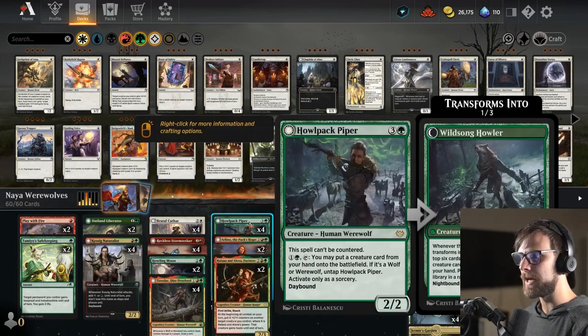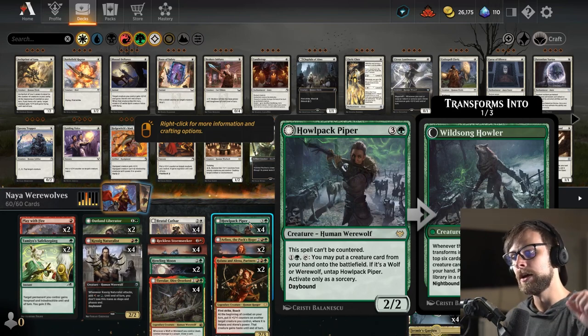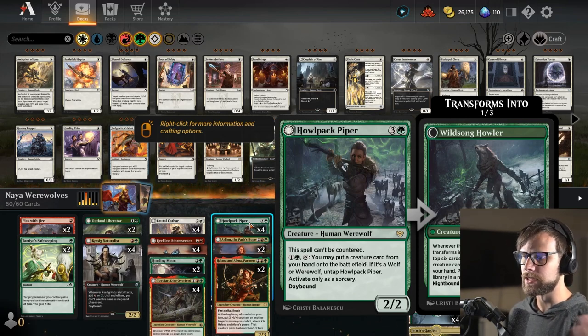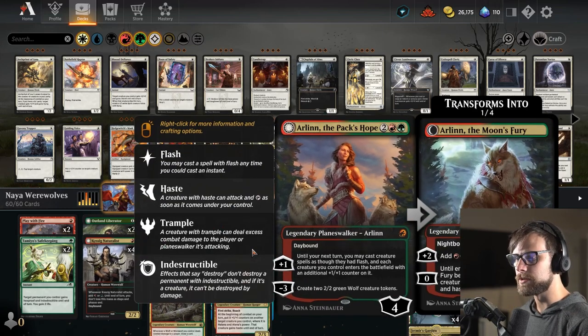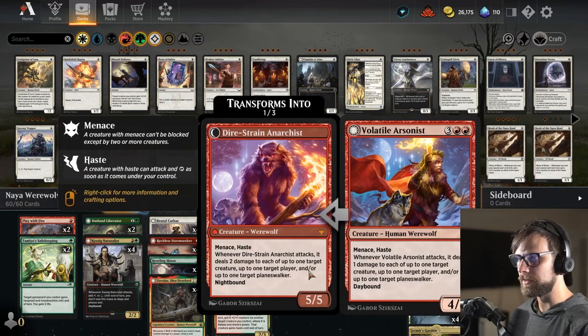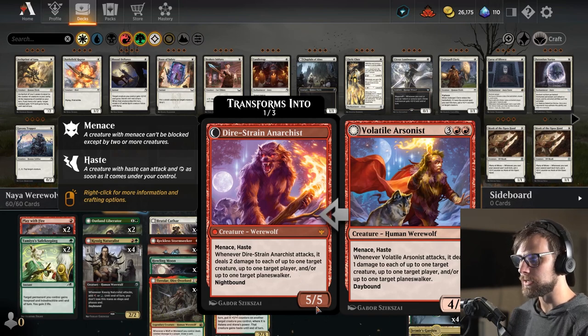Brutal Cathar is really our only white card, but it does give us the removal aspect so we can continue that aggressive push. Reckless Stormseeker, of course, is a phenomenal hasteer — it gives other things haste as well and a little bit of a power bonus. We do have Halupak Piper as a full four-of. One, it can't be countered, which is quite good, but also it gives you a way to dump some of the higher mana-value creatures onto the board. We do have Arlen in here as a two-of, which just spits out more wolves. We've got the Arsonist as a two-of — a menace hasteer that deals damage on attacking, great for clearing the board and continuing the onslaught.